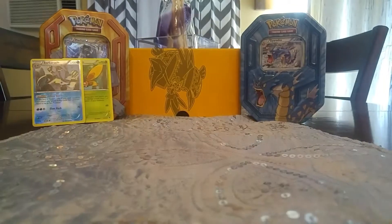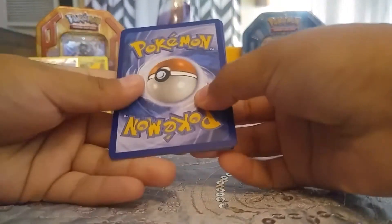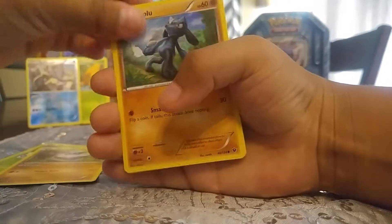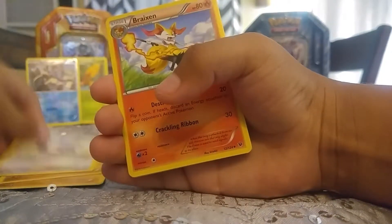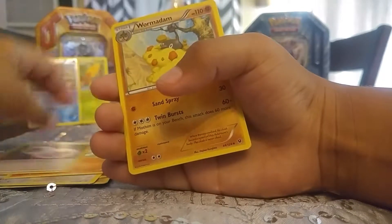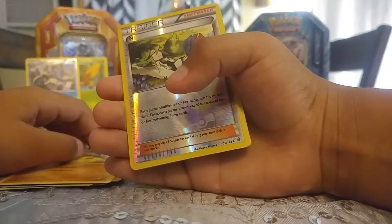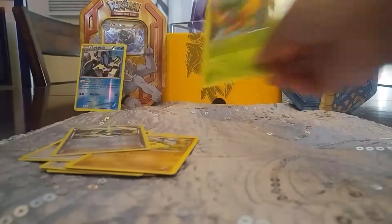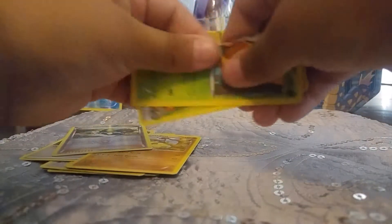That was a really easy pack to open. So we have a Deerling, Carbink, Riolu, Diglett, Mancino, Breloom, Double Colorless Energy, a Wyrmadan, a Reverse N, and a Grumpig. That's the worst. I'm ripping all those rares. That was so bad, guys.